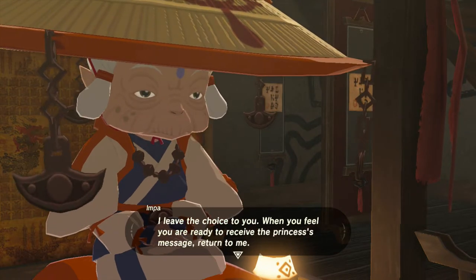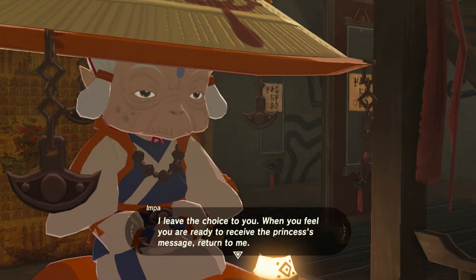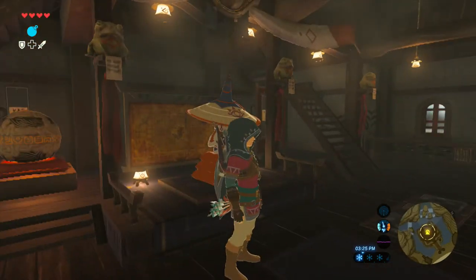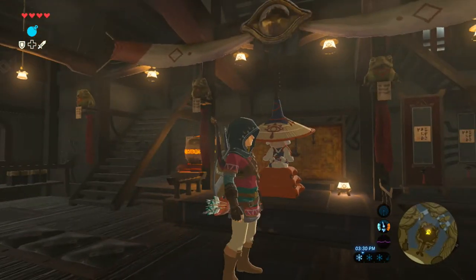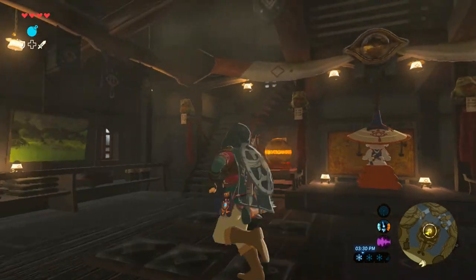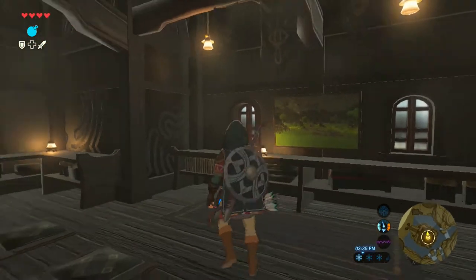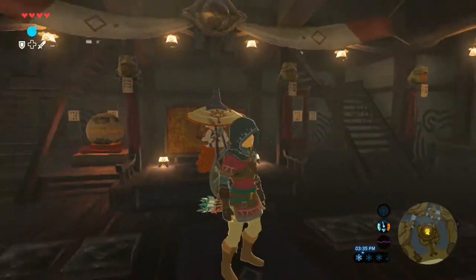'I have been waiting one hundred years to deliver the Princess's message. However, these words which the Princess risked her life to leave you — if you are to hear them, you must be prepared to risk your life as well. But I am afraid that burden may be too much to bear while you are still without your memories. I leave the choice to you. When you feel you are ready to receive the Princess's message, return to me.' Looks like we have learned a bit about Impa — well, first of all, we have found Impa. And look, there's a nice painting right there.